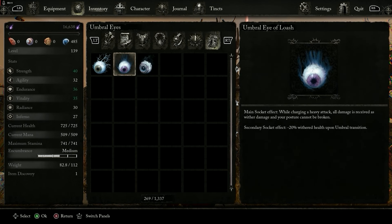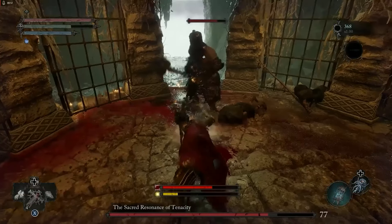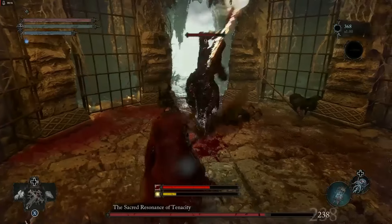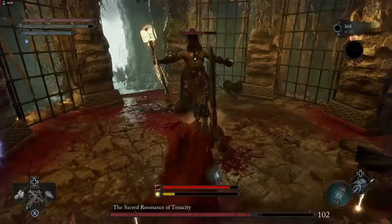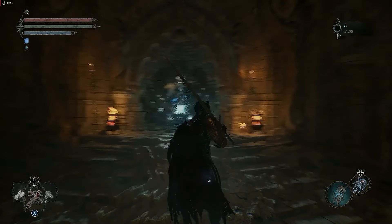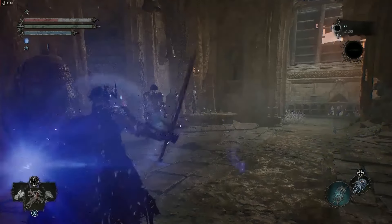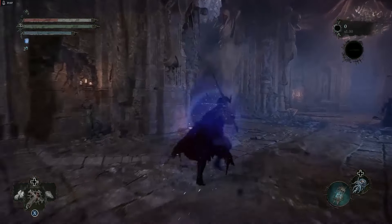This is the Umbrella Eye of the Watch. It says: while charging a heavy attack, all damage received is received as weather damage and your posture cannot be broken. So whenever you charge a heavy attack, your posture cannot be broken and every damage you receive becomes weather damage, which gets restored once you hit your heavy attack back. Upon illustration, whichever damage received in heavy attack mode becomes weather damage, and upon hitting your enemy back you get your health bar back, making you invincible and immortal.